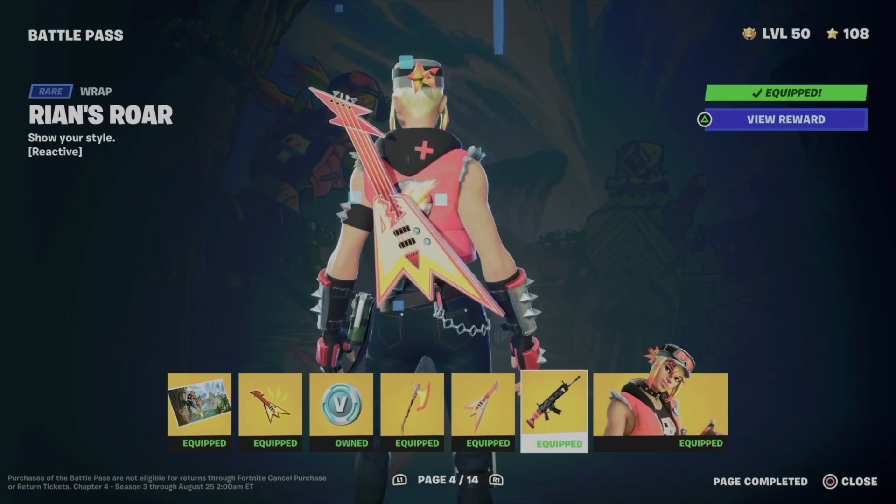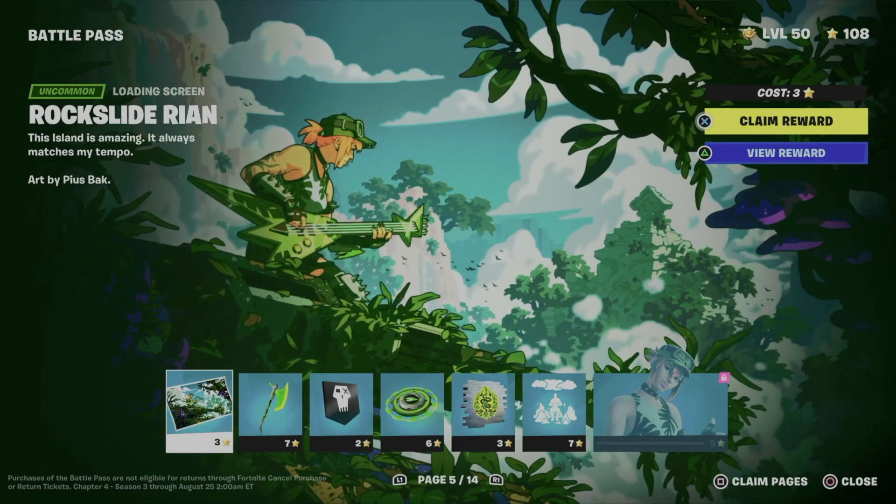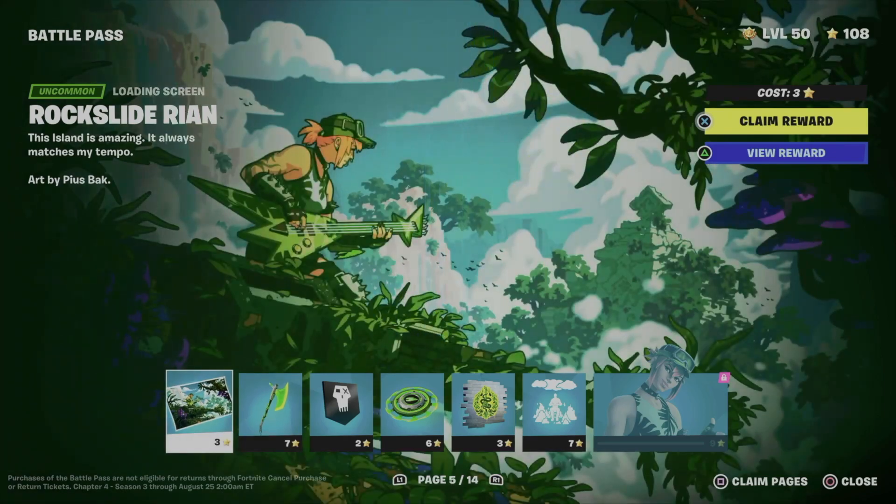We already claimed a few pages — all the way up to page four — so we won't have any problems moving on to page five. I recommend claiming everything at every single page so that way you don't have any problems when you want to unlock something. For example, to unlock this skin you have to claim all the other ones before it. The easiest way is just to claim pages.